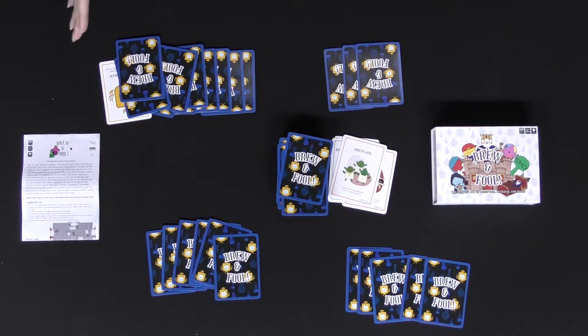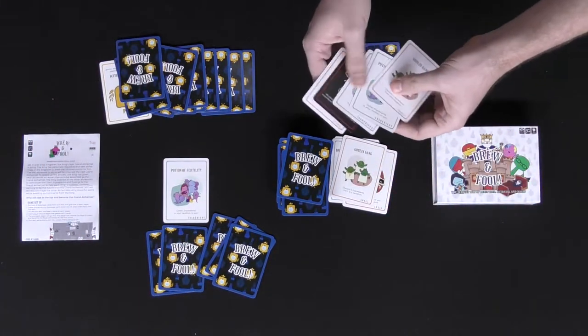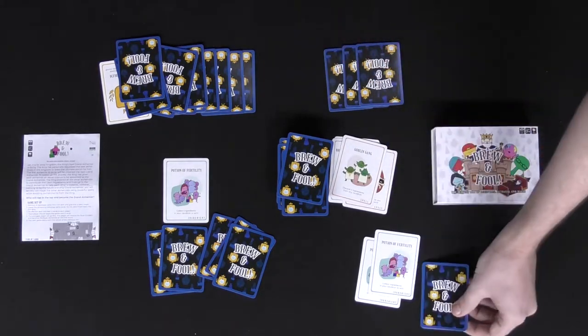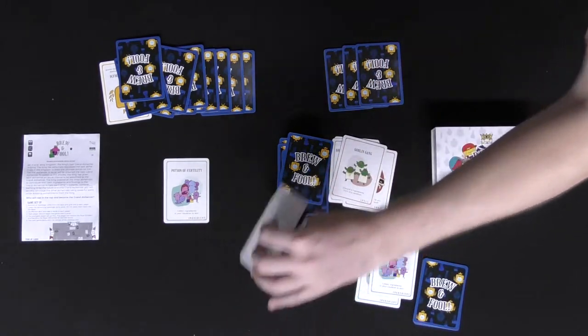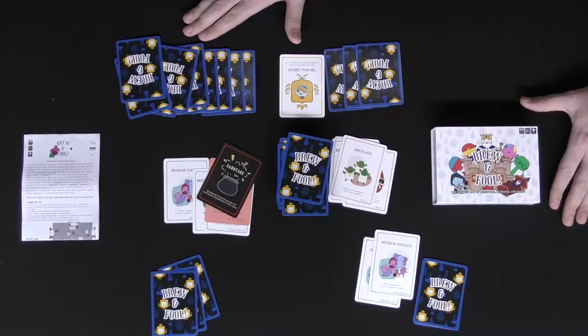Players will then be able to play up to three ingredient cards from their hand into their cauldron. This is your tableau that you are building up in order to try to win the game. The royal emblem card will pass to the next player and continue until someone wins. One other card that could be played at any time is the stop card, which will negate the effects of one spell. The sabotage card does not count as an ingredient but does not have any spell effects.